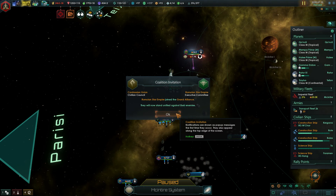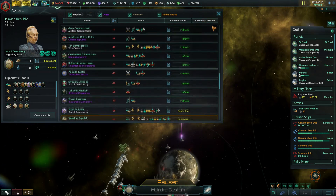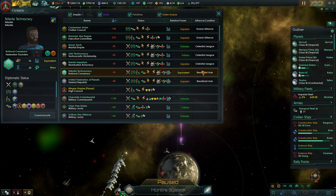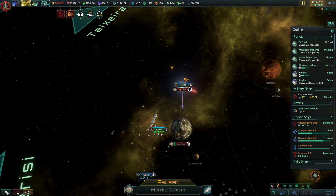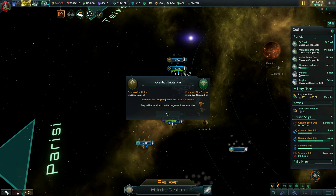The Romeroid Star Empire joined the Grand Alliance. That is a new development. The Grand Alliance consists of the Cardassian Union and the Romeroid Star Empire. The Khaesons, the Zaal, and the Kranim Imperium belong to the Celestial League, and the Tellarites and the United Federation form the Beneficial Axes together — which is super weird because you have a Federation and then these guys form another federation. It doesn't really change all that much.